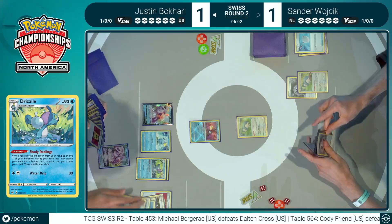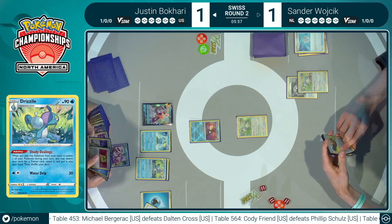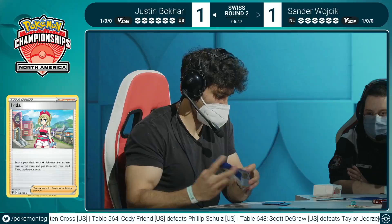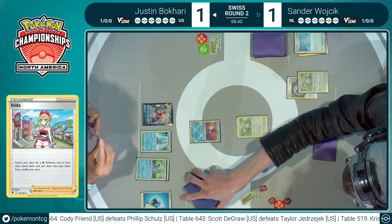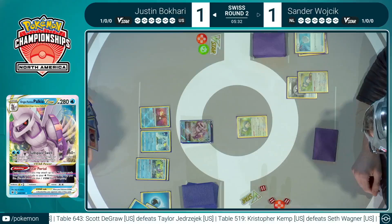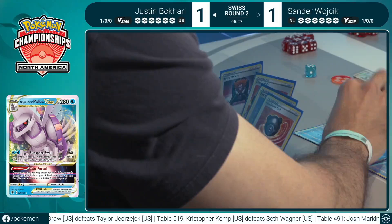Justin in the perfect setup — Radiant Greninja, Palkia, and Sobble number three as well to join its brethren on the bench. Sander is way far behind here with no ways to get these V-Union pieces into the discard pile. We get to see Radiant Greninja drawing up again with Concealed Cards, plenty of cards in Justin's hand. There's a Drizzile and an Evolution Incense — going to be able to get Drizzile and maybe start chaining things together. A relevant attack is just a Palkia V-Star away it seems. Even further maybe get the second Drizzile — this beautiful cascade of search where the Drizzile evolves the next and the next. So Justin has the attack potential here, either with Subspace Swell or attachment to Radiant Greninja.